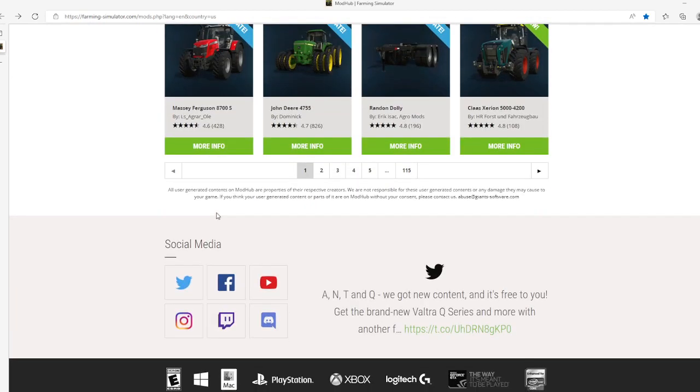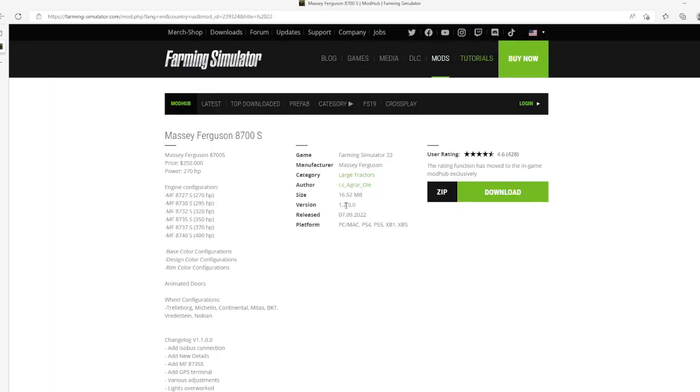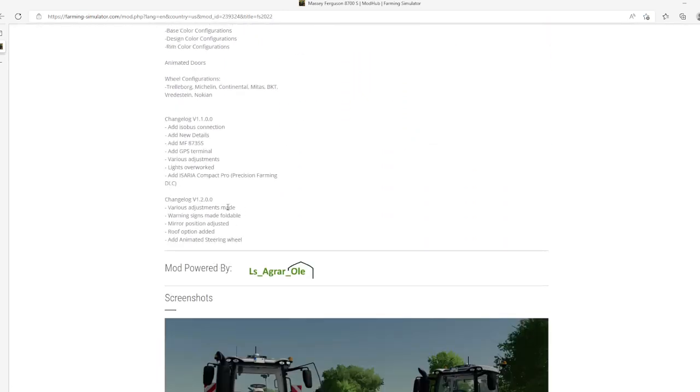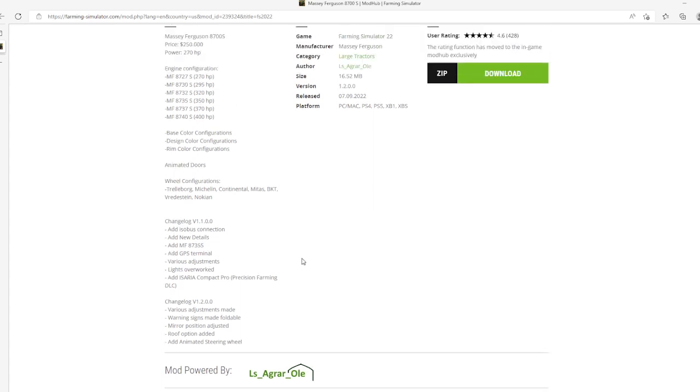Then we have an update to the Massey 8700S by LSAROE. Change log version 1.2.0.0: various adjustments made — morning size, main foldable, mirror position adjusted, and roof option added. Update released 7th of September 2022, available for PC, Mac, PlayStation 4 and 5, Xbox One and Xbox S.